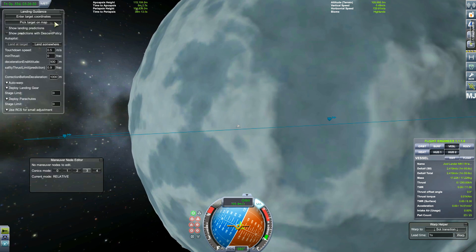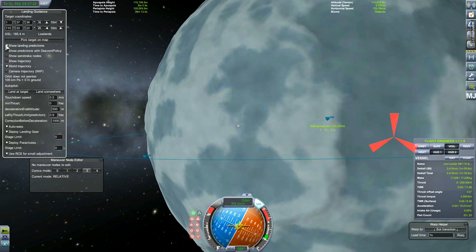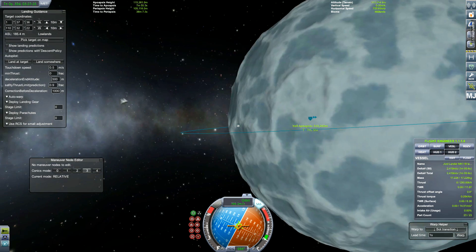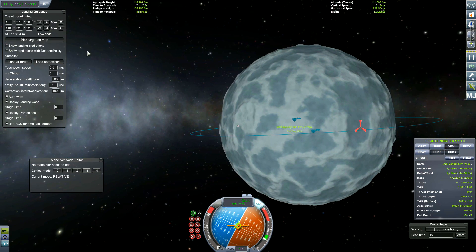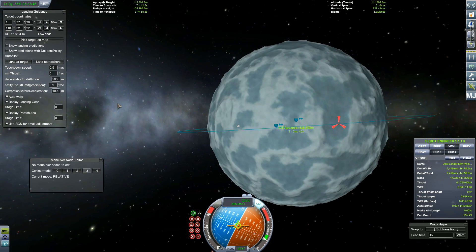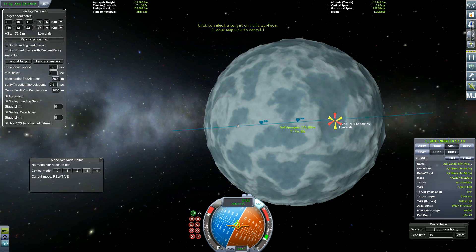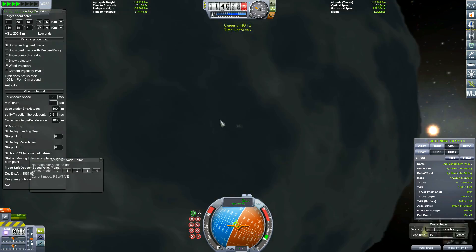I was just thinking about setting up landing guidance. I'm sure there was a button to show landing predictions and set a target so it appears on the navball - I could use that to land precisely where I wanted to. I'm not sure if it shows burns or anything, but it's something you have to work out. I decided to use the automatic landing guidance with landed targets.